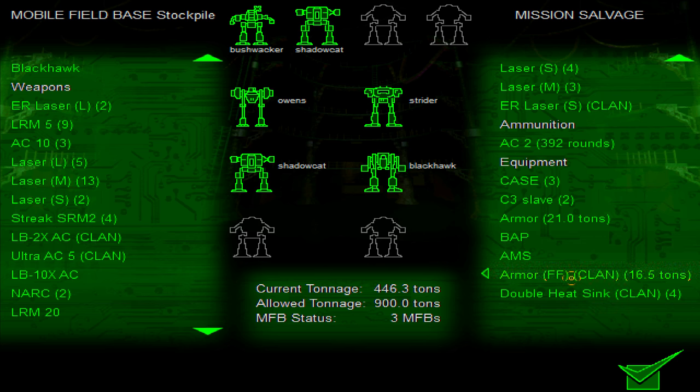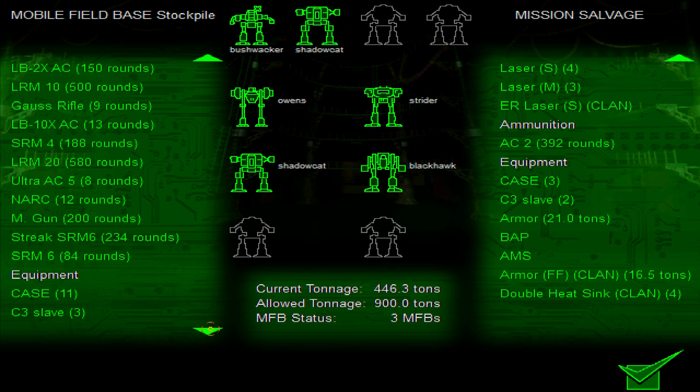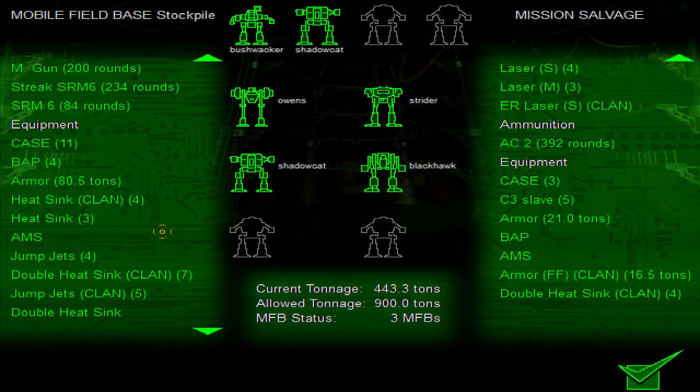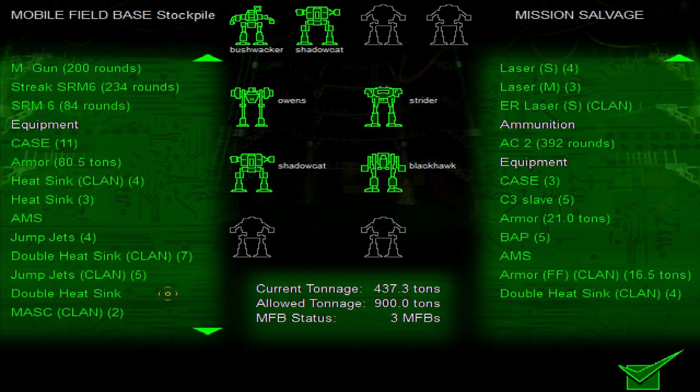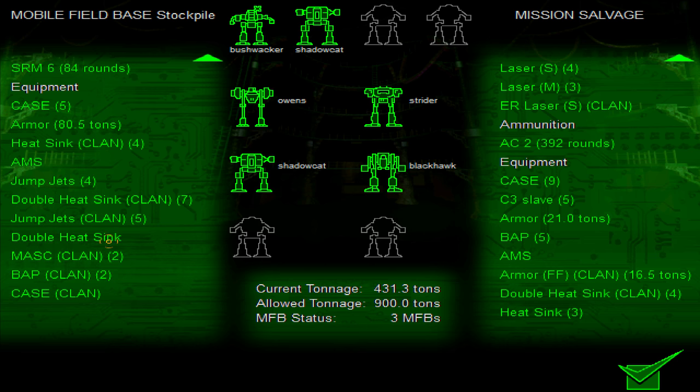We got a BAP clan — that's better than normal BAPs. We could probably just remove them since I haven't been using them this whole time. We don't need C3 slaves because I know what they do — it's like networking computer stuff. The fact is they're utterly useless. We don't need so many cases. I don't think we need normal heatsinks anymore — we have clan ones now. We also have a lot of double heatsinks, clan once again. We can just get rid of anything that isn't clan now.